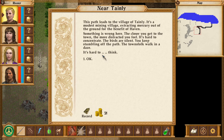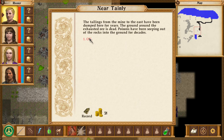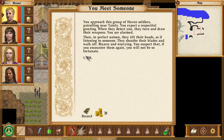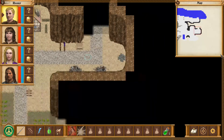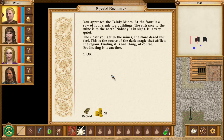The village of Tainley is a modest mining village, extracting mercury out of the ground. We get distracted as we get close to town. What is going on here? Poisonous blobs on the ground. Something apparently might be controlling these people here — interesting. It looks like we are getting close to the mines.